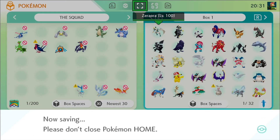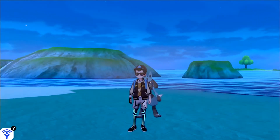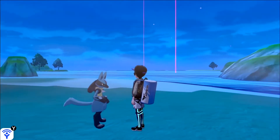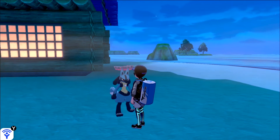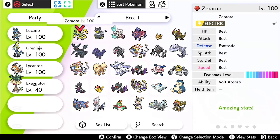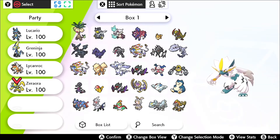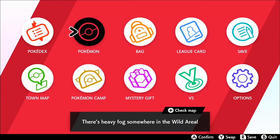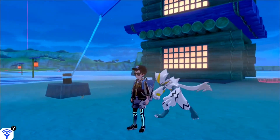Once this is done, we're gonna hop into Pokemon Sword and see it in action. Here we are in my Pokemon Sword version and here we have my Lucario following me — I actually have this from Pokemon X and Y, the one that Korinna gave you after you get your third Gym Badge, which is pretty cool. So right now we're here to grab Zeraora. And we can see it following us — there it is, Shiny Zeraora!